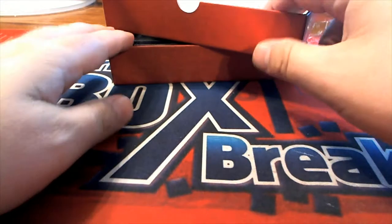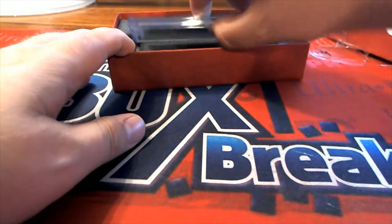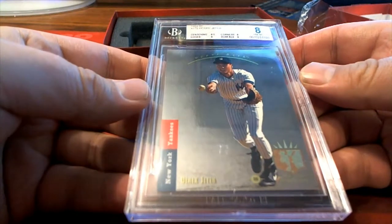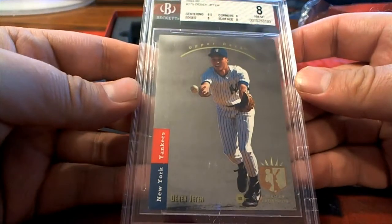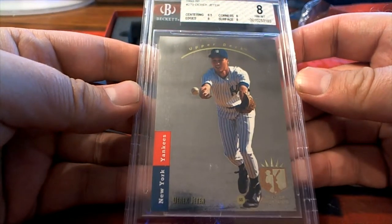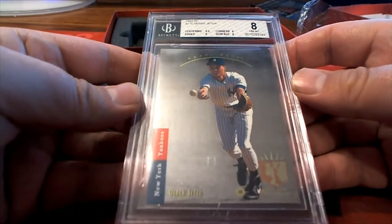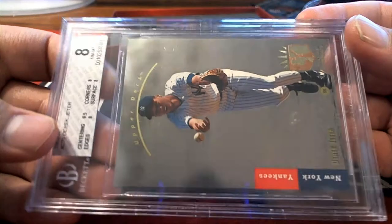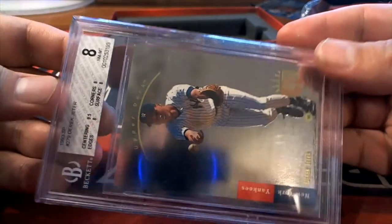All right guys, here's our last card - ooh! Oh man, there's a Jeter rookie, wow! '93 SP, near mint eight. Check that out, that's great. Derek Jeter rookie - nine, five centering, eight, eight and eight. Hey man, we'll take that.